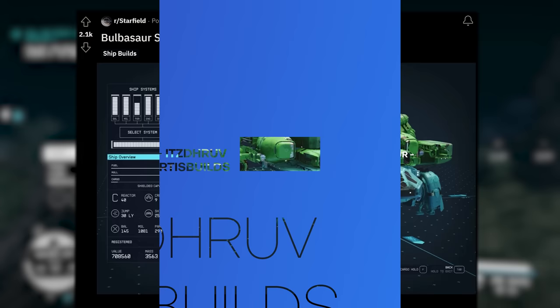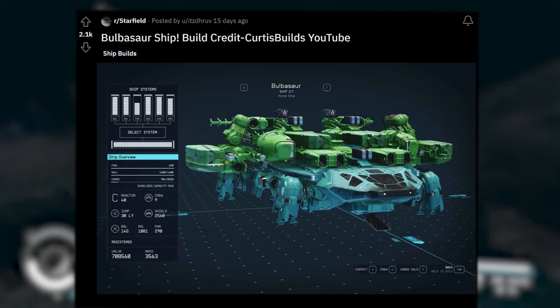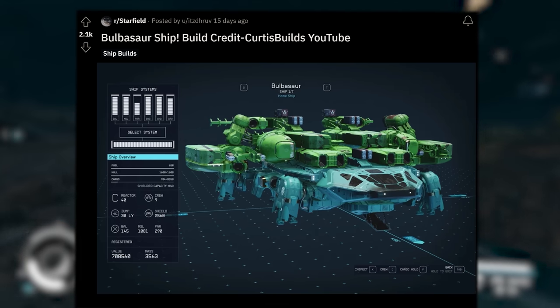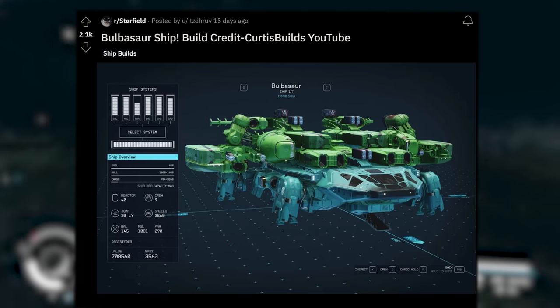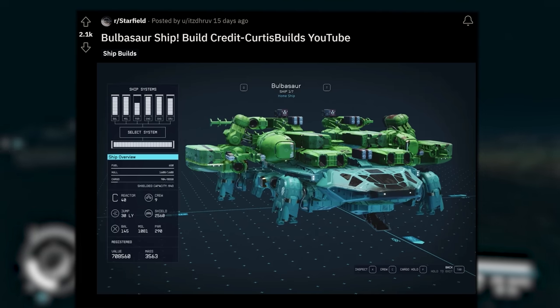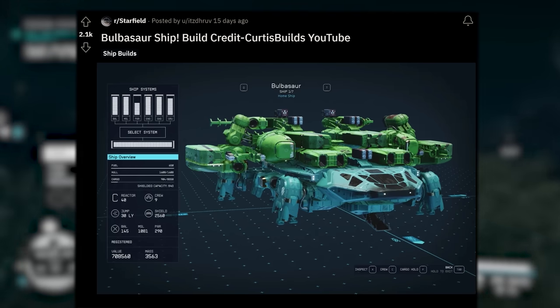This next one is just crazy — it's called the Bulbasaur. It says 'Bulbasaur ship, build credit: Curtis builds on YouTube,' posted by ItsDruv. Just look at this thing. It looks like they took the initial frontier ship, expanded it outwards and upwards, and added a bunch of components to it. Absolutely wild looking design on this one.